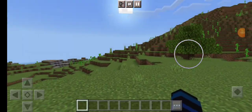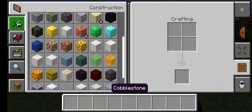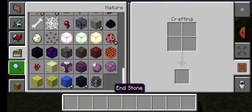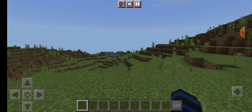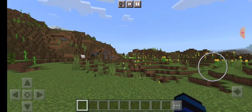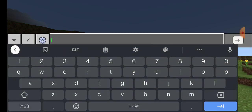Today I'm going to teach you how to get the command block. As you can see, there's no command block in the inventory at all — you can search 'command block' and it doesn't come up. That's because the command block doesn't come from your inventory.